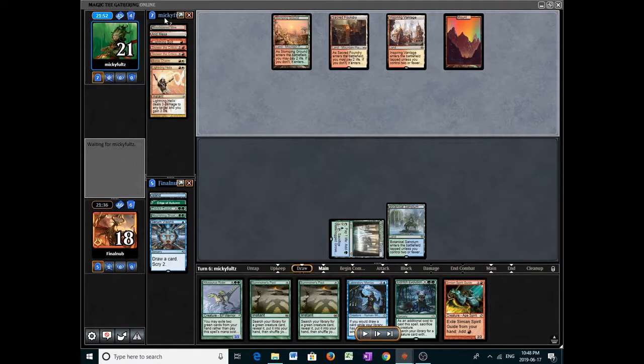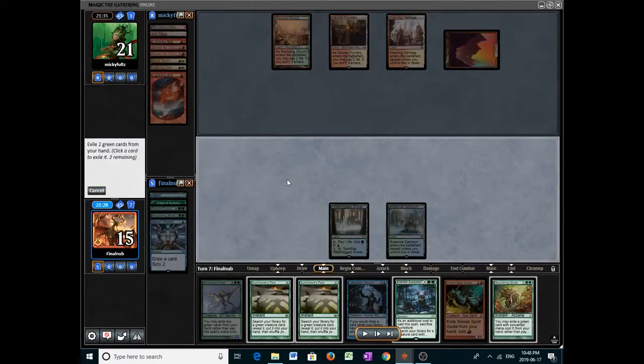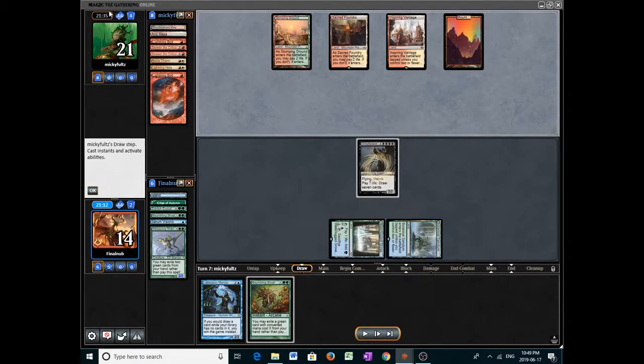Their hand continues to be interesting — it must be like lands and Searing Blaze, those are the only things I can think of. Main phase Lightning Bolt indicates that the opponent's not very experienced with the Burn archetype. We're going to fire off Allosaurus Rider pitching these unimportant green cards and cast Eldritch Evolution. Notably, we don't have to pay for a Pact next turn, so we can just win with a naked Grizzlebrand.